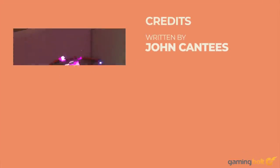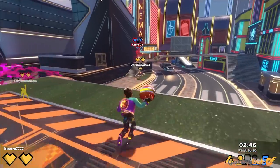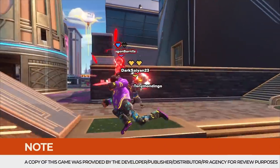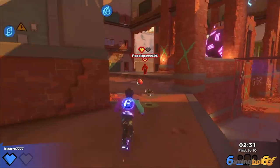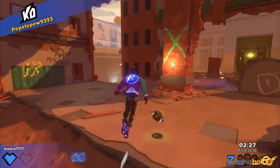If you've ever played dodgeball, then you already know the gist of how to play Knockout City. One of the game's greatest strengths is its simplicity. Being able to jump in and almost immediately be decent at a game will always be a strong way to keep it fun, especially in the age of Fall Guys, Rocket League, and other games that lean into being easy to quickly wrap your head around.